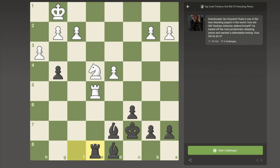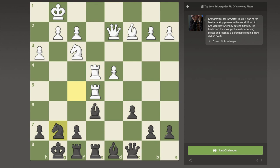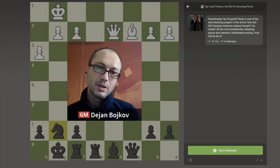It all started with the brilliant maneuver of the Black knight from d5 to e7 to f5, and then after the trade on e4 to g7. So remember: if you want to defend well against a massive attack, try to trade as many of the opponent's active pieces as possible, so that you can eventually get your energy levels at the right proportion and expel the attack. Thanks for watching. See you next time.